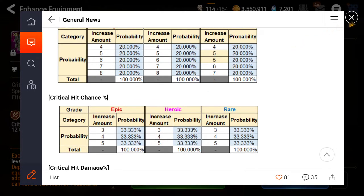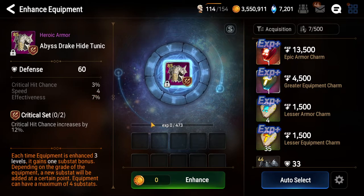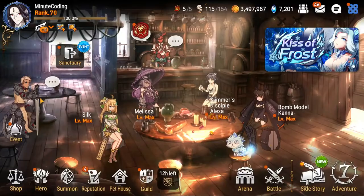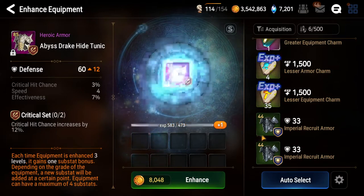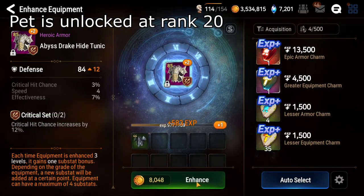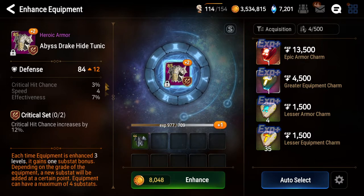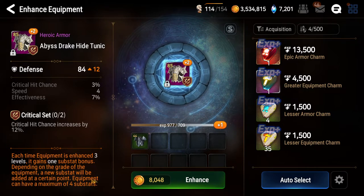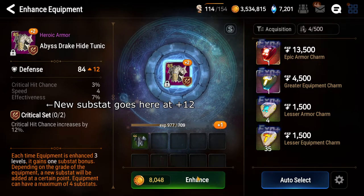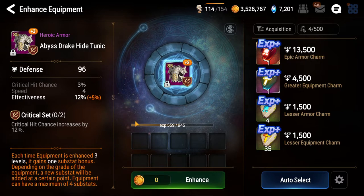When you roll gear, make sure you have a pet that can help maximize your rolling. You can beat some pieces one by one - all depends if you have the pet or not. At plus three you get the first enhancement. Each time equipment is enhanced three levels it gains one substat bonus. Depending on the grade, equipment gets a new substat added at a certain point. This heroic piece will get a new substat at plus 12. Five is a mid roll.